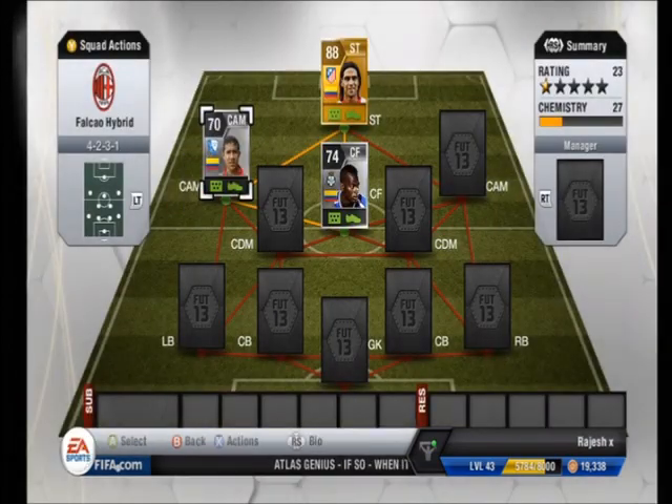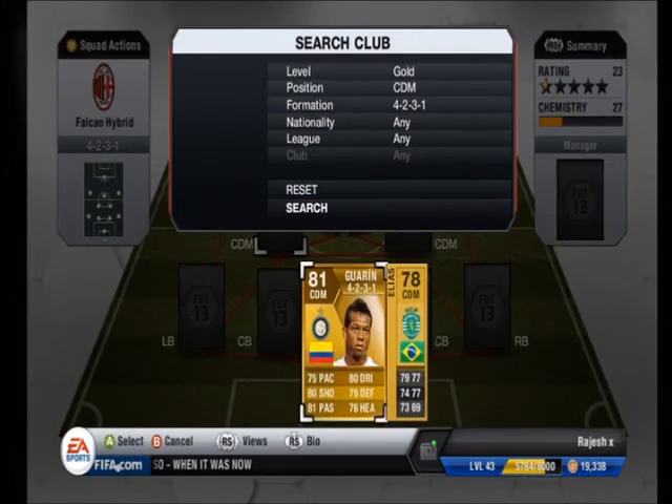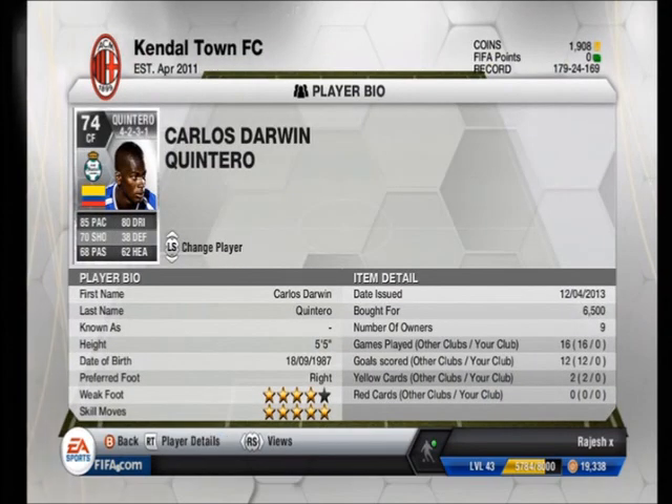I'll edit it in so it's an RPM, that's alright. At CAM we have Ortega — it's a Colombia slash Liga MX team — and at CDM we have Freddy Guarine.